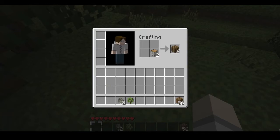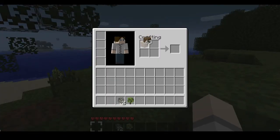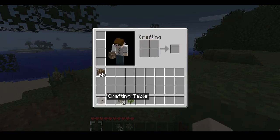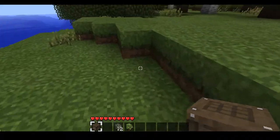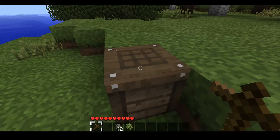Then you talked about silverfish, which also sound creepy. It's a bug. When you dig into a block, it happens randomly — a silverfish will pop out and start attacking you. They're like bugs and they get on you and stuff.